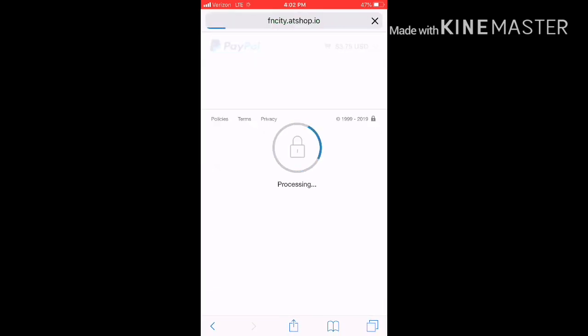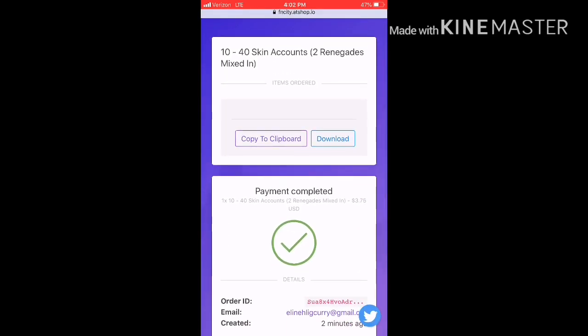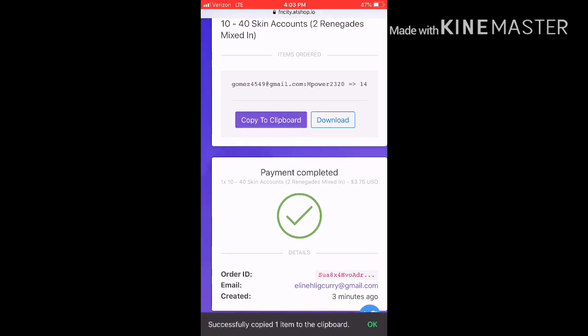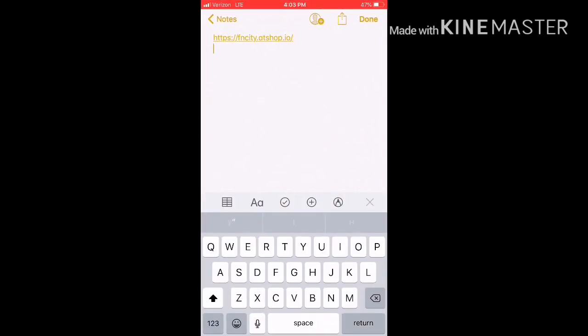Let's see — we have to figure out how you can get this account first. I'll see y'all back when we get the password and stuff because I gotta figure out how to get this. All right, so we just figured out how to get it — make sure this is our email and the password. It's telling us we got 14 skins.